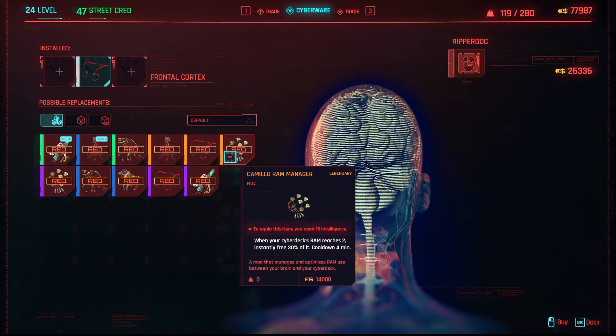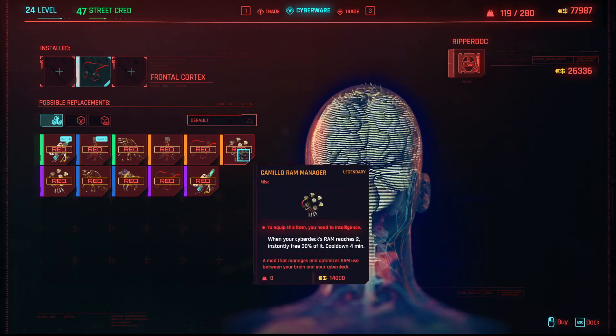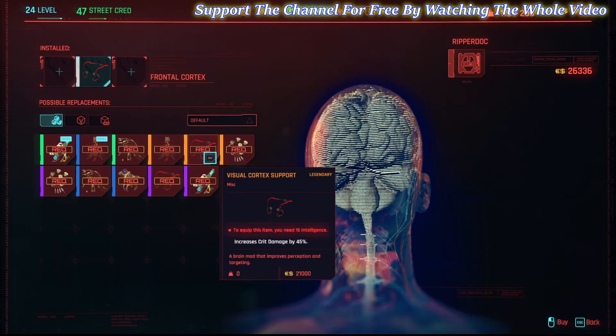When your cyberdeck reaches zero, instantly recover 30% RAM — that's nice. I don't quick hack that much, but increase cyberdeck max RAM by five is pretty good if you're doing some hacking. That would be useful — only 28,000. I think I would mostly get the critical hit damage one.